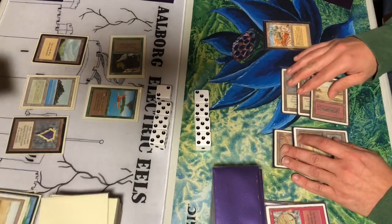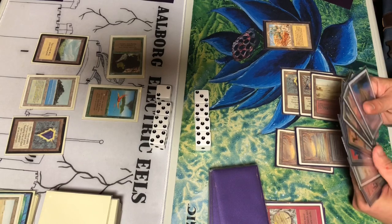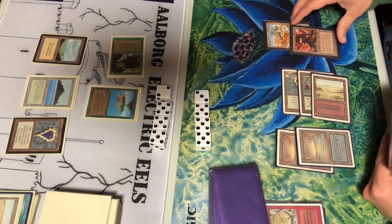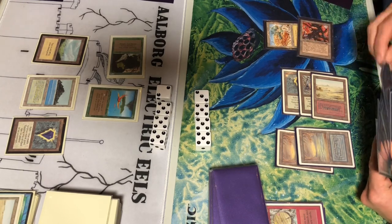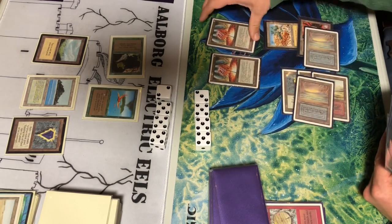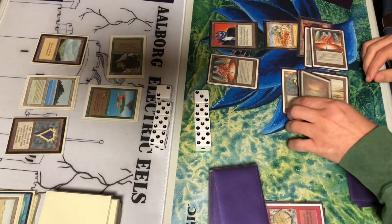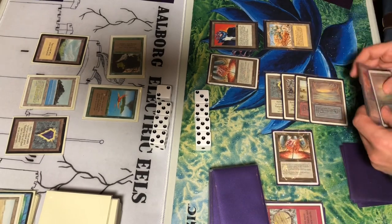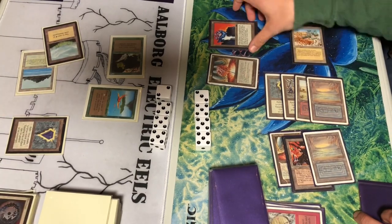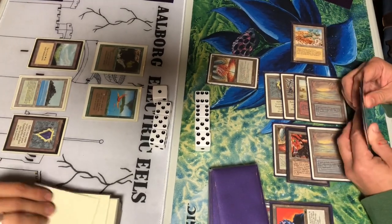There's the Wheel of Fortune — just need to draw into something because I'm getting more and more behind with the Serendib Efreet out and being in topdeck mode. Mana Vault and a Factory — another Mana Vault. First Sushi coming out, tapping out completely. But as long as I have that Diamond Valley, each time a Sushi hits the table that's four points of life for me. It's Disenchanted — that's fine, I was healing up. I like that Diamond Valley, it's pretty cheeky.